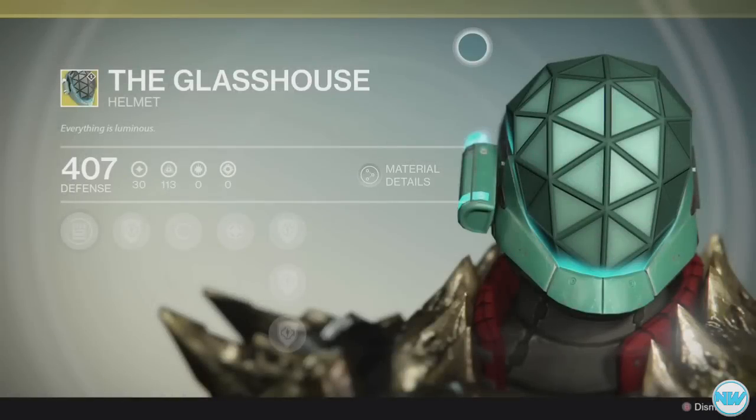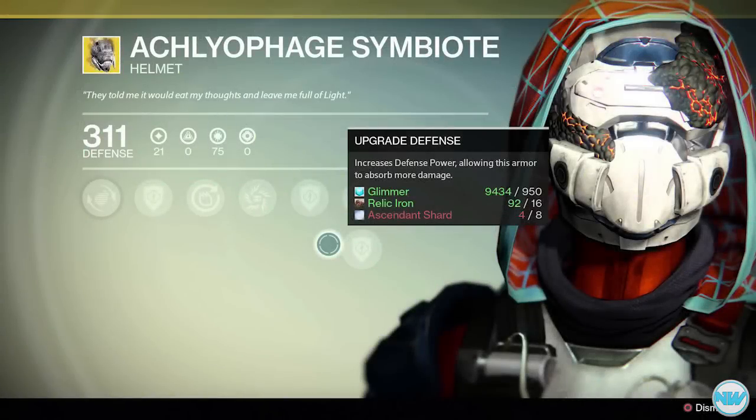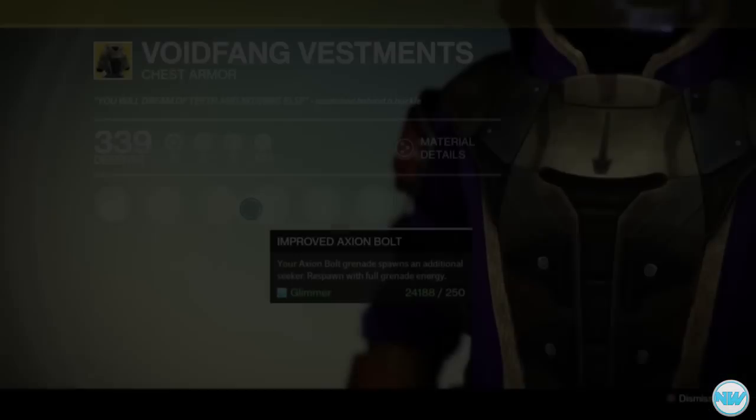Moving on to exotic armor, for the Titan I believe Xur is going to bring the Glass House helmet. For the Hunter's gear, I believe he is going to be bringing the Arachnophage Symbiote — it'll be very awesome to see that come back.